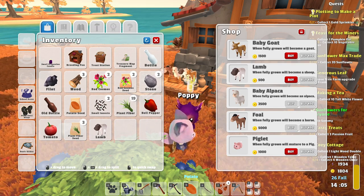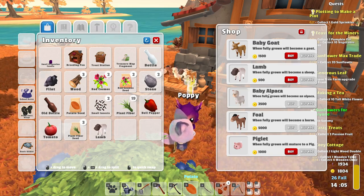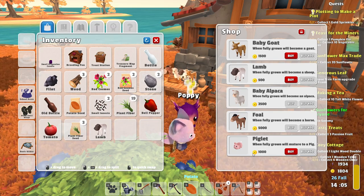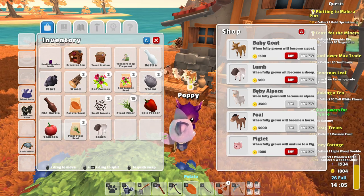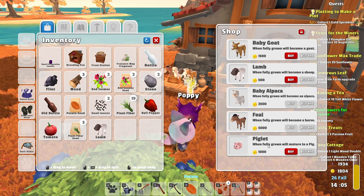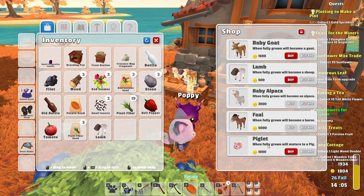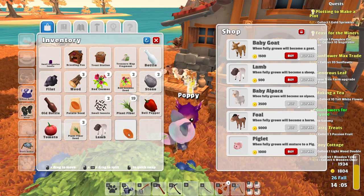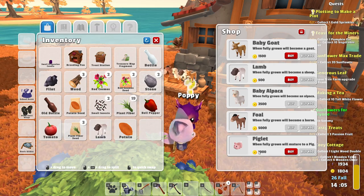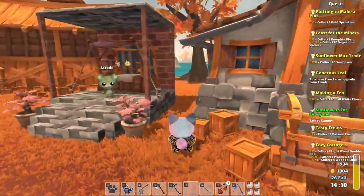If I were to buy anything from here it would be the alpaca or the piglet. My first priority would likely be the alpaca so we can get alpaca fur. I can't even remember what the piglet drops other than poop — they definitely don't drop any meat because there's no killing in this game. We'll get to it all eventually — it's just hard to remember all the details.